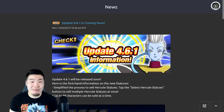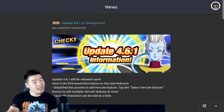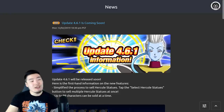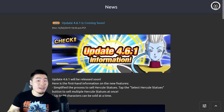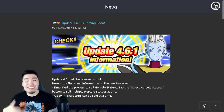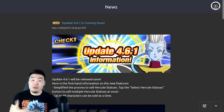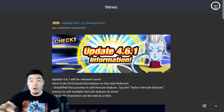Global players, it's finally happening! With the release of update 4.6.1 in a couple days, we will finally be getting the brand new summoning animations that JP has had to themselves for about two months now. I've been looking forward to this day ever since JP got them, and now this day is very very close. I am just super excited about it - hope you guys are excited too.